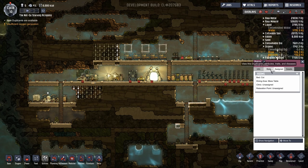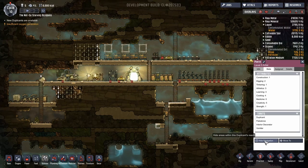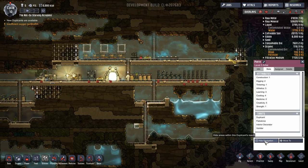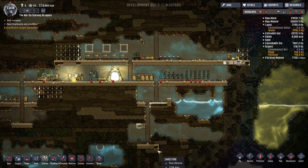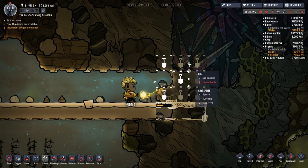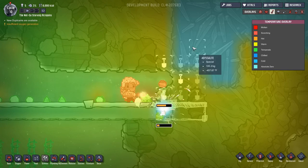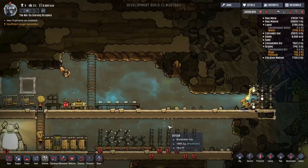If you're unsure whether a task is accessible to a duplicant, select them and click 'Show Navigation.' The white line shows everywhere they have access to. They can go underwater to grab materials too. We're starting to get into this area - not quite there yet, but soon we'll be able to see if the Abyssalite is letting off cold and see blue spreading into here, which is what I'm curious about.